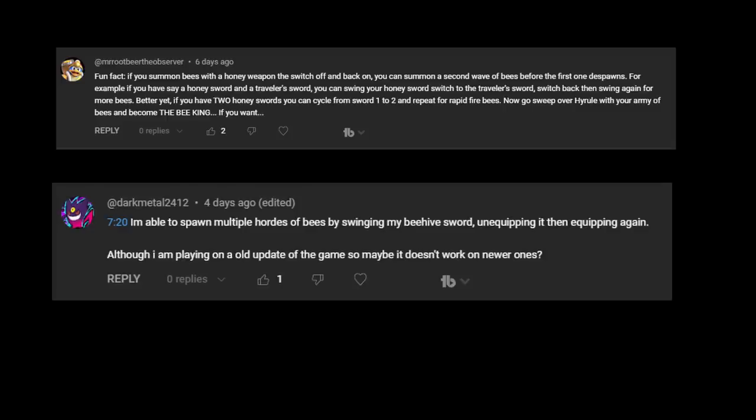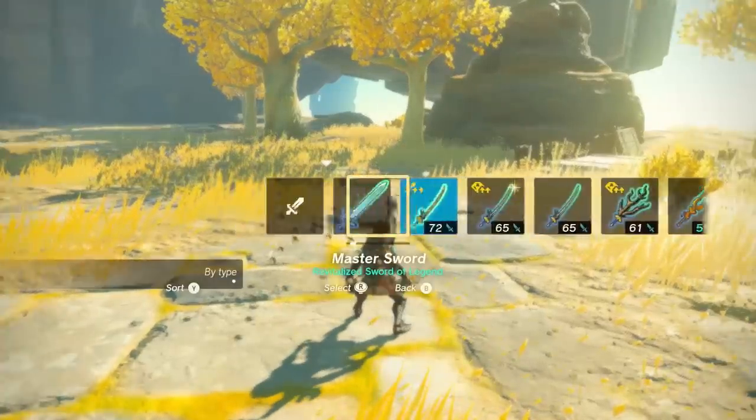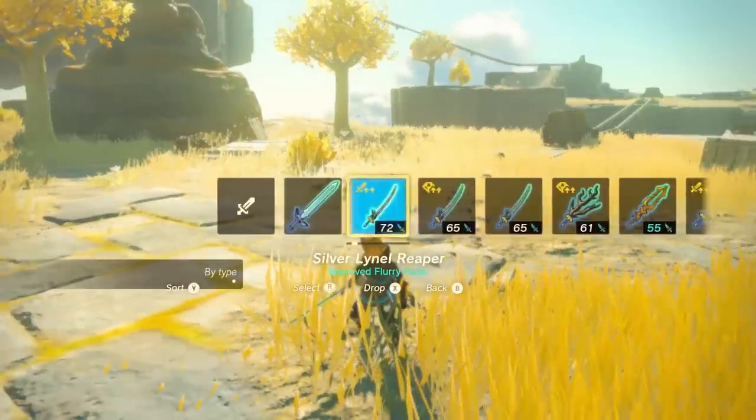Mister of Beer and Dark Metal commented how attacking, then swapping to and from your beehive weapon will let you spawn another swarm of bees, which seems to check out. It's the same as multi-shot bows, though, where there doesn't appear to be a limit, but there is a time limit before they start to disappear.